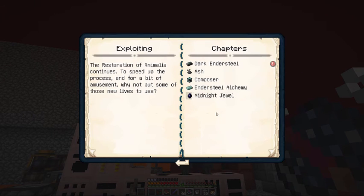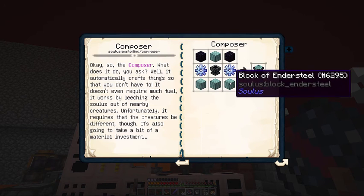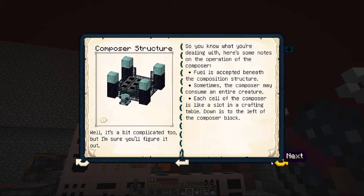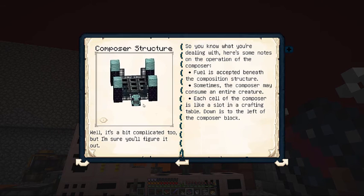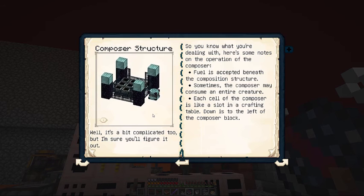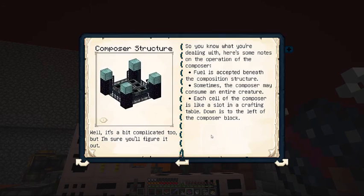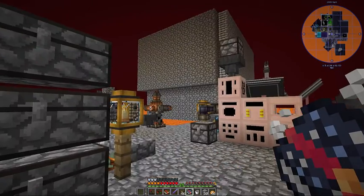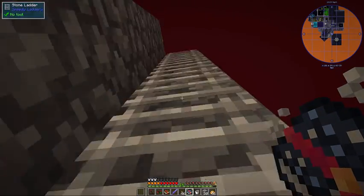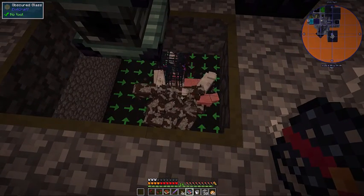So we go to the exploit — the composer. You make the composer this way. Don't accidentally make blocks of dark ender steel like I did and have to make four more blocks of ender steel. Here's the multiblock: it's obsidian, the composer, nine — that's why it has you make ten, because nine plus the one for the composer. The ender steel blocks and ender steel fence. We make that, and it says you need to put it in range of your mob farm. I built it right up here on top with a little fence down here.